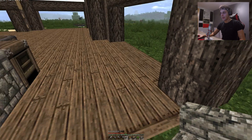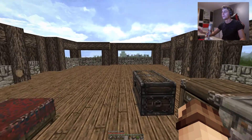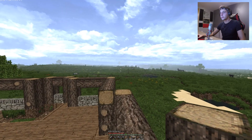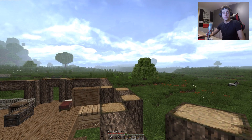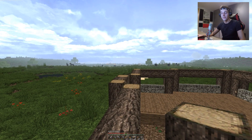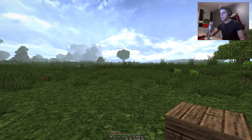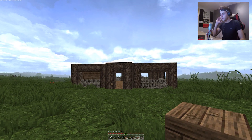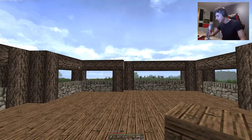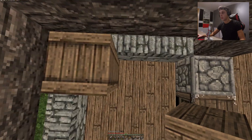First thing we need is a bunch of cobblestone stairs, placing them right around this edge. Wow, I had the exact amount of cobblestone stairs — that's crazy! The problem is we don't have jungle wood or spruce wood trees; we'd have to adventure really far to get those. Just remember, everything I do in these episodes is in your hands — if you want something done, comment below, whether it's traveling, building, killing cows, or slaughtering chickens!